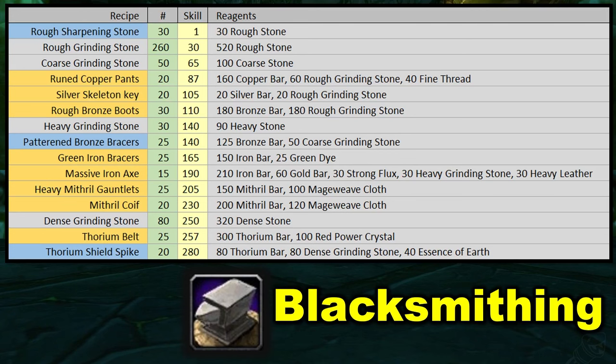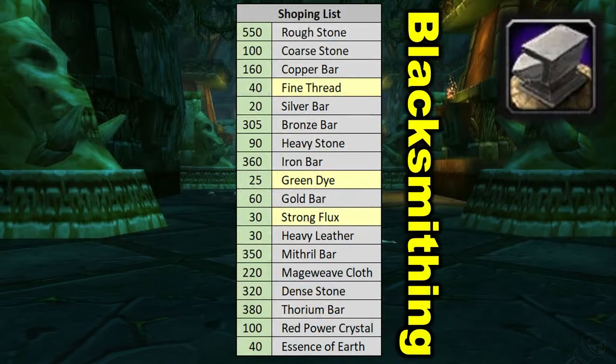Dense grinding stone next, then thorium belt — which is excellent but a world drop recipe you'll have to buy on the auction house — and then thorium shield spike, also a recipe you'll have to buy. There really isn't anything else great to finish off blacksmithing up to 300. Here's the full shopping list for blacksmithing one to 300, plus the thorium belt recipe, massive iron axe recipe, and thorium shield spike recipe. Items highlighted in yellow come from a vendor — don't buy these on the auction house, as some players list them for way more than they actually cost from the vendor.